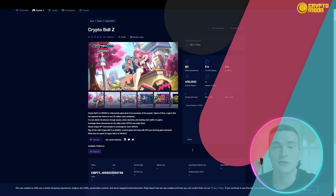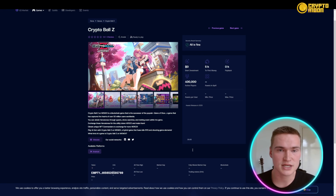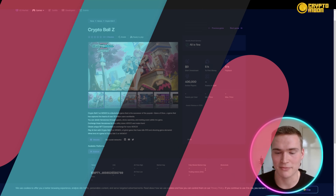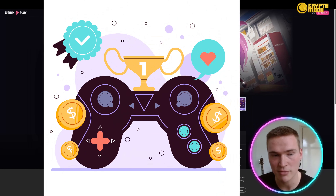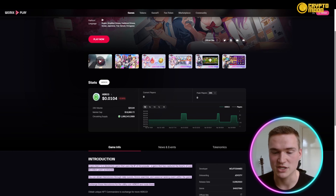The last project is Crypto Ball Z, also on We Mix. It's a blockchain game and the successor to the popular game of Dice, which captured the hearts of over 50 million users worldwide. In this game you obtain hero stones through quests, drone surges, and ranking events, then exchange those hero stones for the utility token HERCO (H-E-R-C-O) and trade them to earn money. It will be featured on We Mix, making it worth checking out.